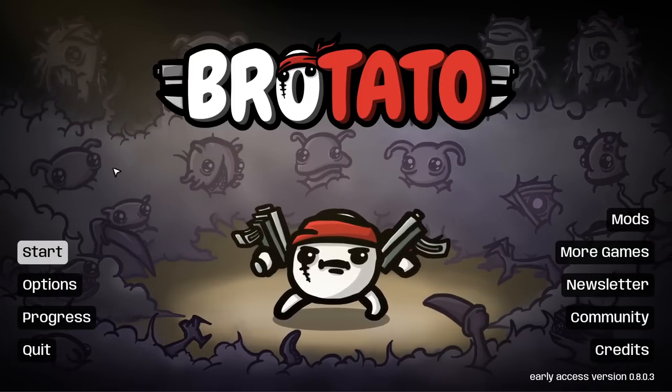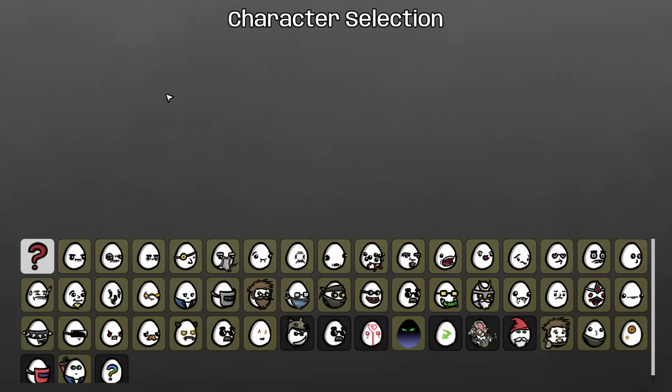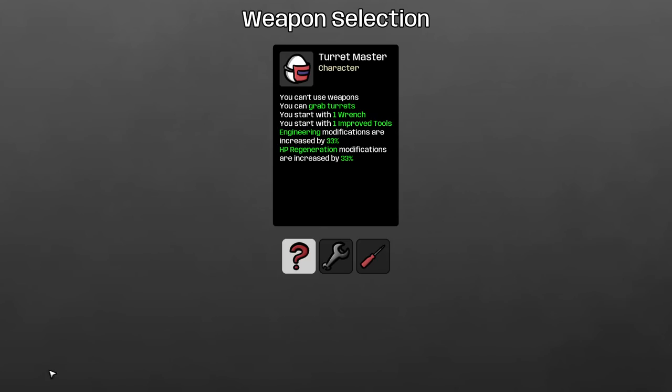Hello everybody and welcome or welcome back to BroTato, the arena survival action roguelike — but modded, because we're going to be checking out the QMTato mod here once again. It adds a bunch of characters to the game; they've been unhinged but also very fun. We're going to be checking out the Turret Master today, who cannot use weapons but can grab turrets.